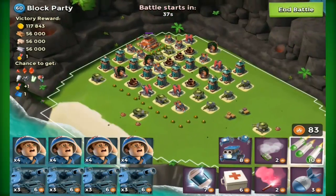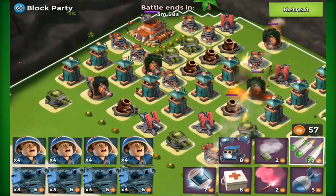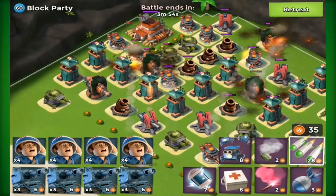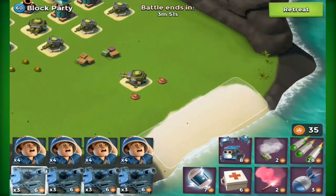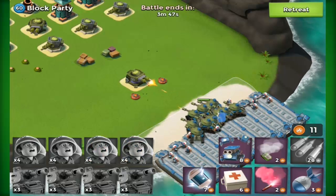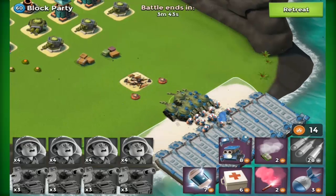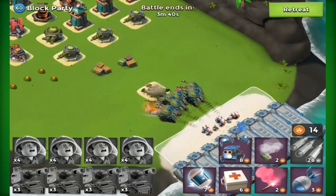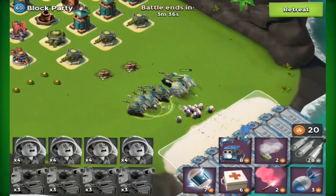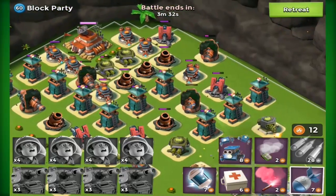We're going to be taking this base down — we've got three boom cannons on the right-hand side. We're just going to go in down here. With tank medics, since I'm evenly distributing the amount of medics and tanks, they always keep themselves pretty much healed up. I'm going to let them go through these boom mines but the medics will heal the tanks up really fast, so it's very very effective.